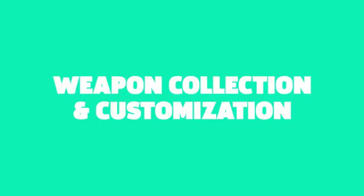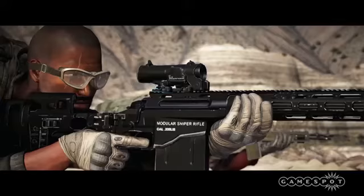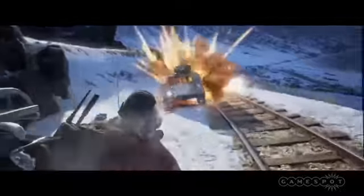Number two: weapon collection and customization. Speaking of shooting, a Ubi blog post informs us that there are 50 guns for your Ghosts to unlock and equip, including some hard-to-find exotic weapons. Wildlands gives you two primary weapons and a secondary firearm. Assault rifles, machine guns, shotguns, and sniper rifles are just a few of the primary arms you can equip, and secondaries like pistols and compact SMGs give you an extra layer of firepower. Even better, the gunsmith is returning from Future Soldier with a bunch of new options — you can customize your guns with over 100 attachments, like different paints, scopes, and stocks.